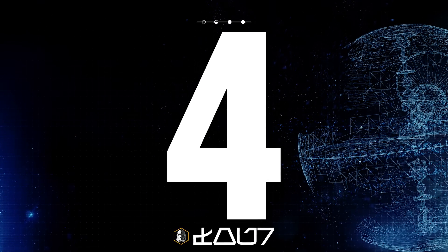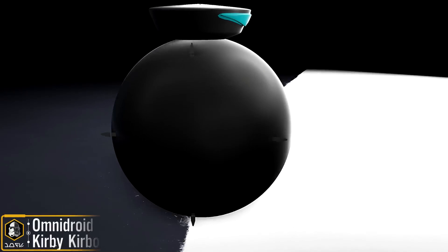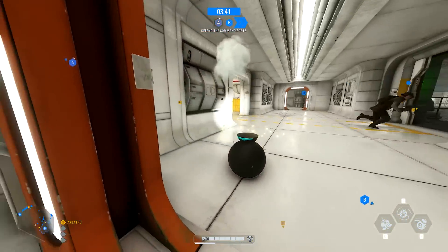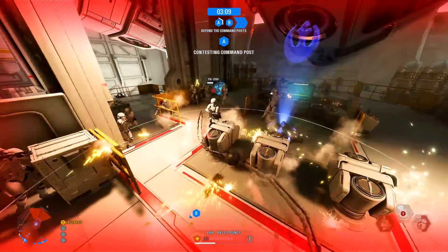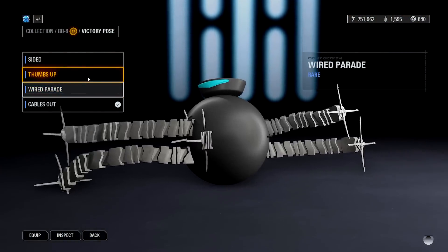In 4th place we've got another character replacer from Kirby Kerboso — this is the Omnidroid from The Incredibles replacing BB-8. Yes, that's right! This is another fun mod that literally changes BB-8's character model and works well, especially with his second ability that normally has cables but in this one uses the arms of the Omnidroid.